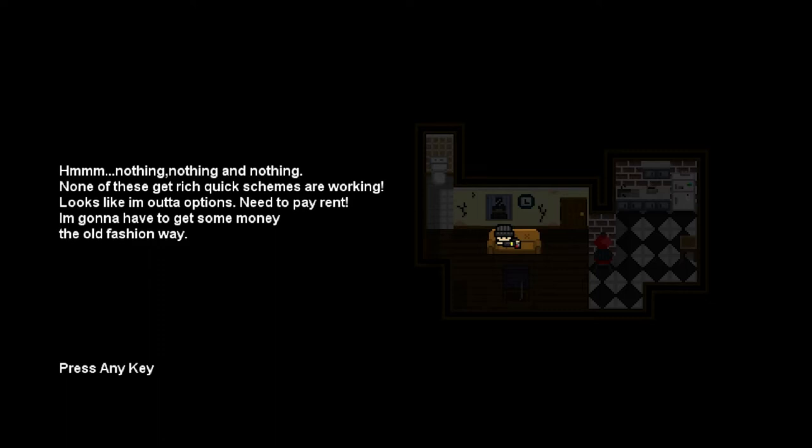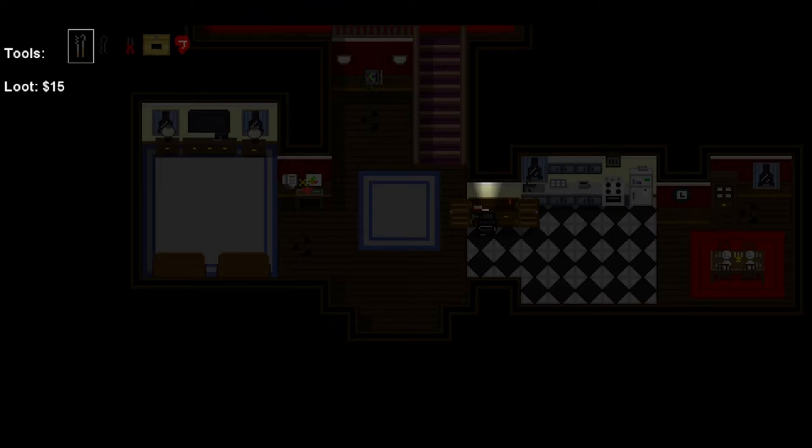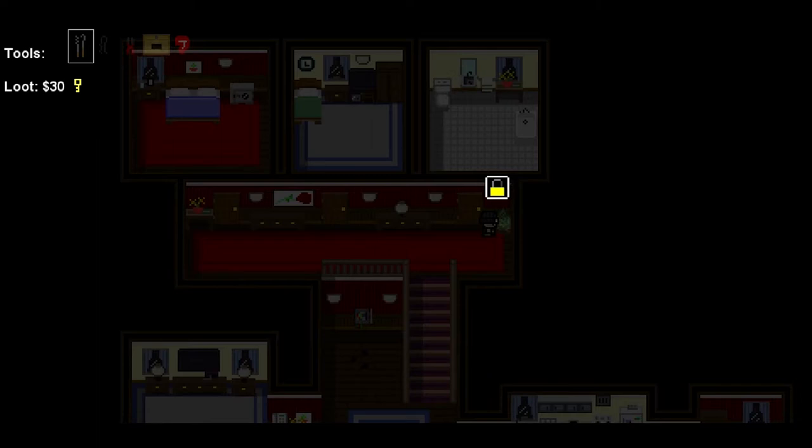Let's go ahead and jump into the first level of the game to get an idea of what it is. It's a game about stealth and robbery. You play as this character who needs to make money, so they resort to robbery. You've got this nice little pixel art style — and you're seeing it right here.